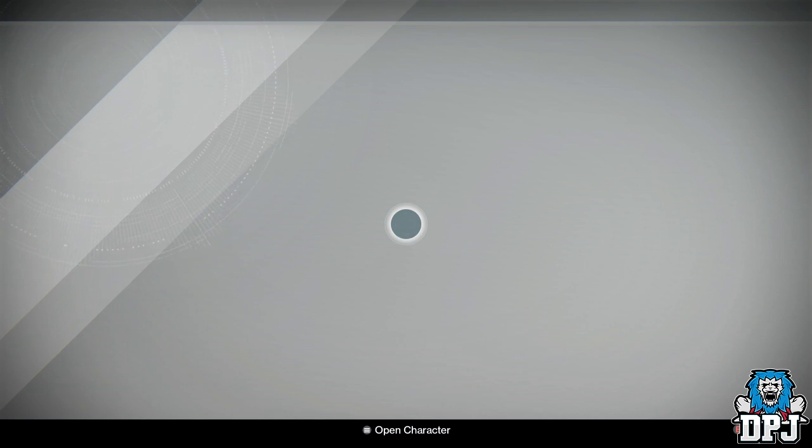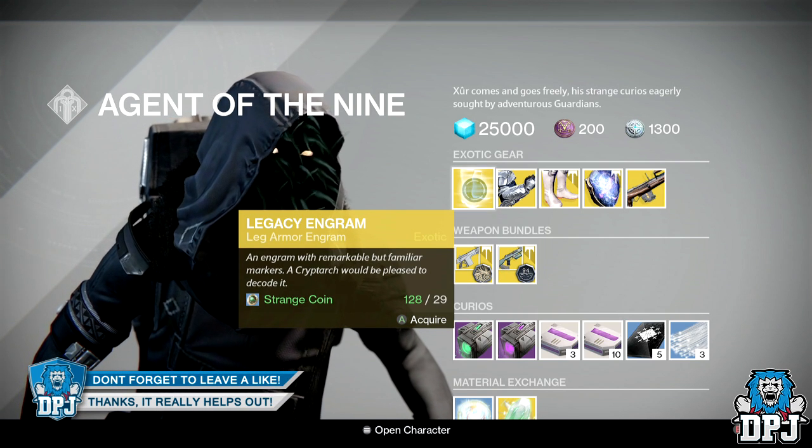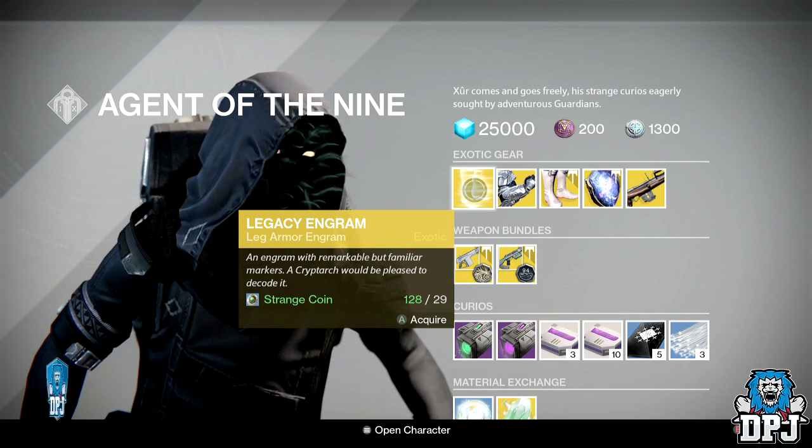Okay, so we have a Legacy Engram costing 29 strange coins, which obviously you guys know will not give you Year 2 or Year 3 gear.